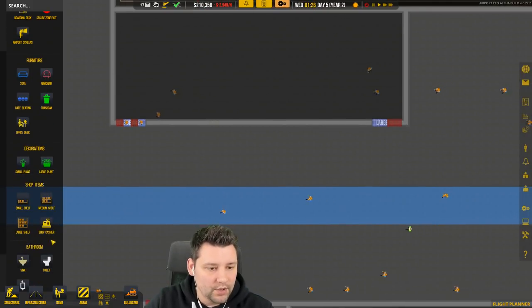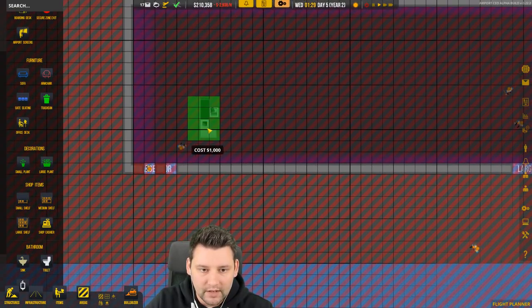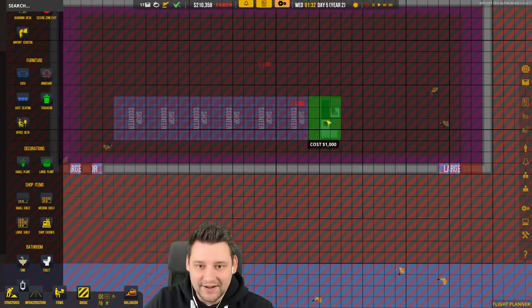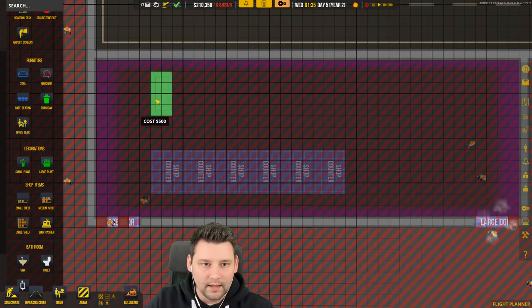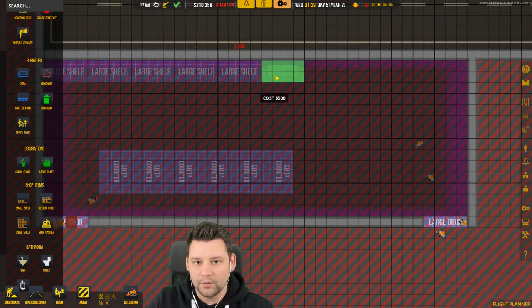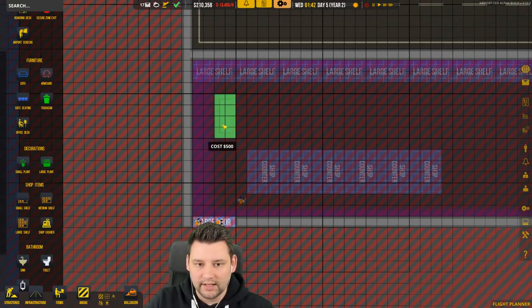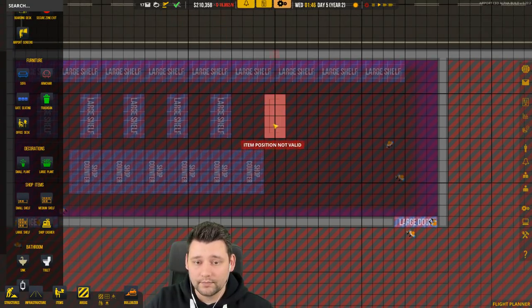We'll do the shop counter first. Oh, we can actually do it like a supermarket! I placed a bunch of counters there — that's enough. We'll do large shelving. I'll try this way — large shelving going all the way down the back, almost fitting. Then we'll do sections like this — boom — just like a normal shop.